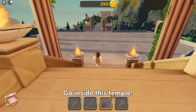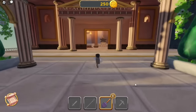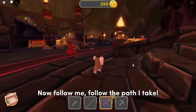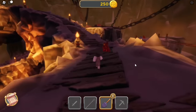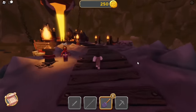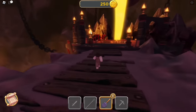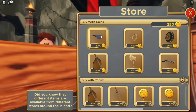Go inside this temple. Now follow me, follow the path I take. These are all the free items that you can also purchase with your coins — they are very worth it to do.